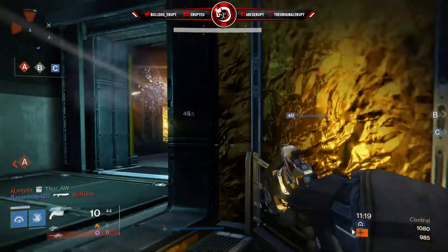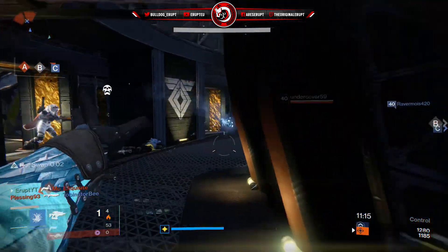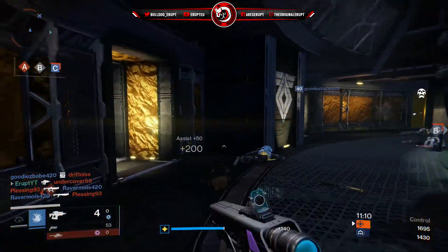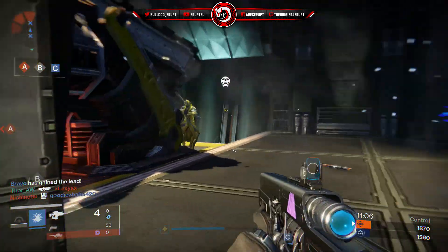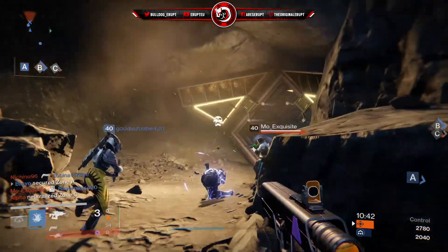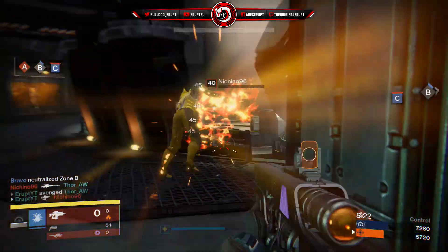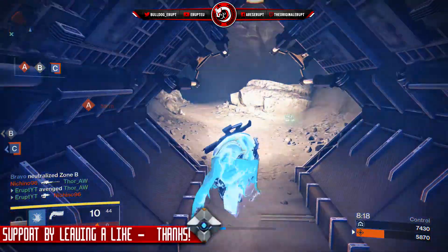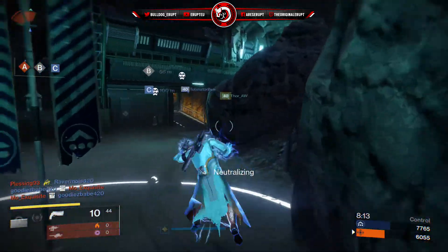First of all, we have the high impact — that is expected on a fusion rifle and it actually comes at 81. So it's a really, really high impact fusion rifle and it really does its job. It puts in some work and it can wipe out enemies really easily. Now the charge rate is 28, and the lower the charge rate on a fusion rifle, the better. It's got quite a low charge rate, which is quite common on a lot of Omolon fusion rifles, which is a bonus because I really love Omolon guns.